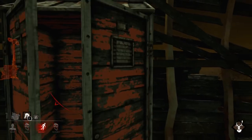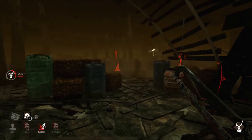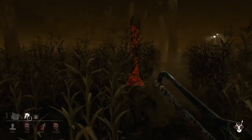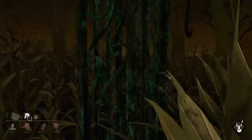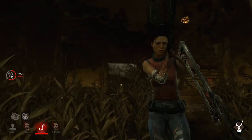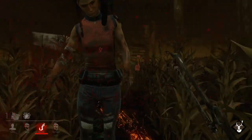The Nurse's teleport can be a bit finicky, particularly when dealing with elevation. You really need to get a feel for how far you're going to travel based on how long you charge your teleport. You can sometimes find yourself accidentally teleporting to a different elevation level than you intended, such as a basement or a second floor.